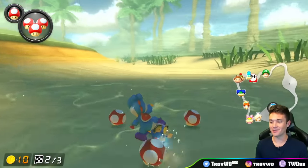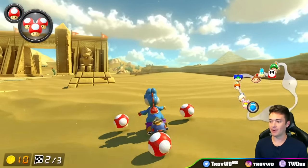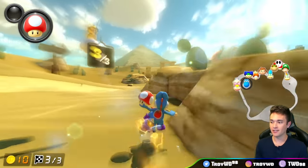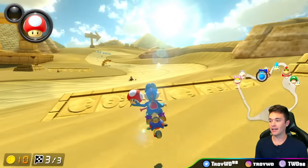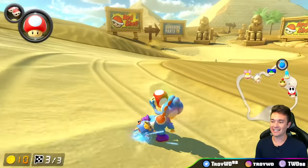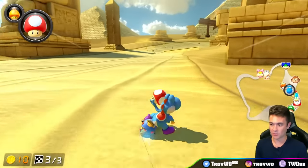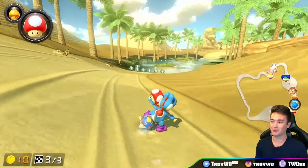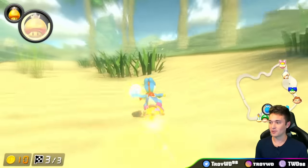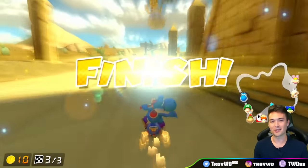This next one is on Dry Dry Desert. You need an orange mini turbo — so you release it and hop, hop, hop. Use your mushroom, use your second mushroom, start a drift, use your third mushroom. Then release your mini turbo and hop off this pillar, and that leads you perfectly into the corner leading up to the quicksand. So it's a massive shortcut — it cuts off like a third of the lap and you only need three mushrooms, which is ridiculous. And then obviously you can do it shroomless as well just by skipping this corner, but the triple mushroom shortcut is much more exciting.